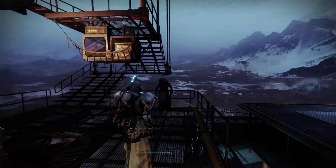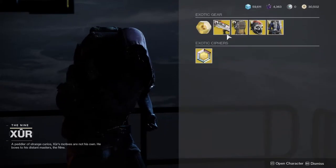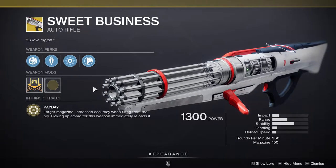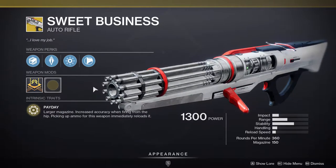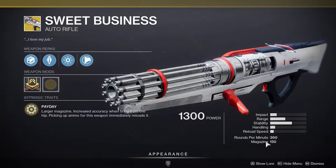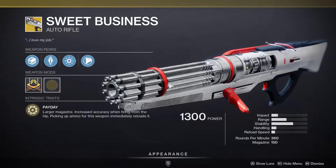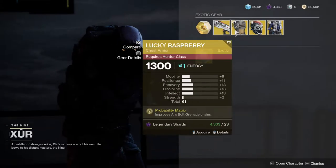Xur is in the hangar in the tower and he is currently selling Sweet Business. I'm personally not a big fan of it, but it is a really fun auto rifle to use. The magazine is 150 and it just shoots forever, so if you want to get that definitely pick it up. It also has a catalyst — I don't know what it does, but it has one and I currently have it.